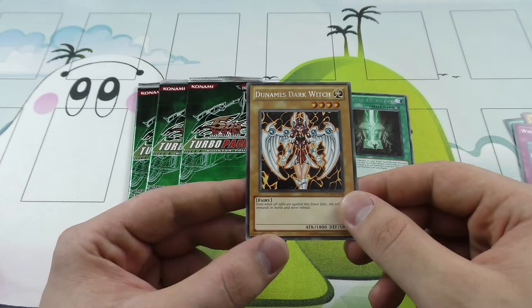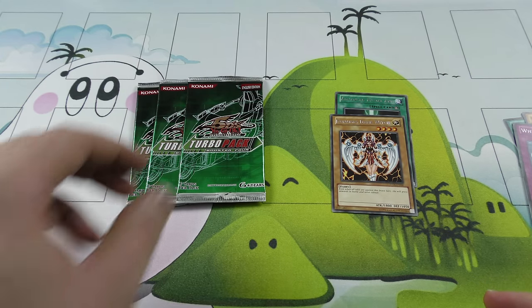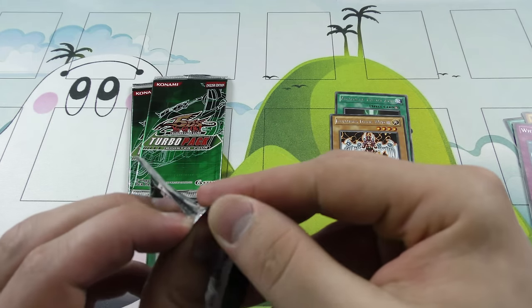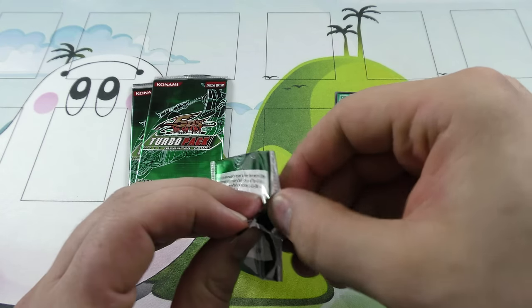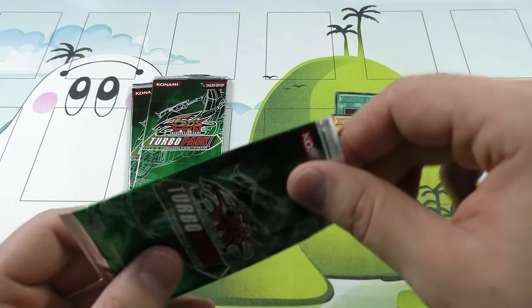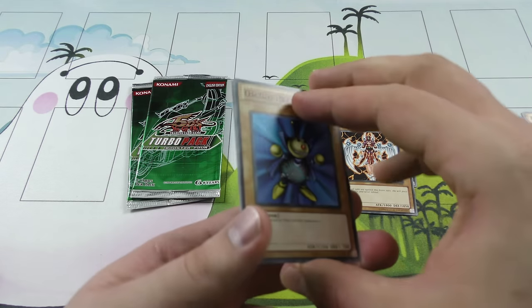Almost the Dark Witch. This used to be a Turbo Pack 8 Super Rare before we got the reprint, and that was very, very expensive and very hard to get. I ran the Herald deck back in the day — I just love those kind of control, anti-meta decks. And yeah, that was definitely one of the cards you needed to have for it.